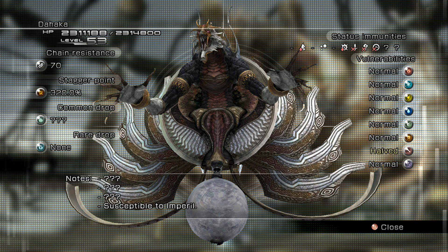You may think this is the most HP we've seen so far in the game — it blows everything out of the water by a long shot, almost triple anything we've ever encountered. He has a chain resistance of seventy, a stagger point of three hundred and twenty percent. The common drop is unknown and the rare drop is none. On the right-hand side you'll see his status immunities — he's immune to De-shell, Vigilance, Daze, and a couple others. His magic vulnerabilities are normal except he is susceptible to Imperil.